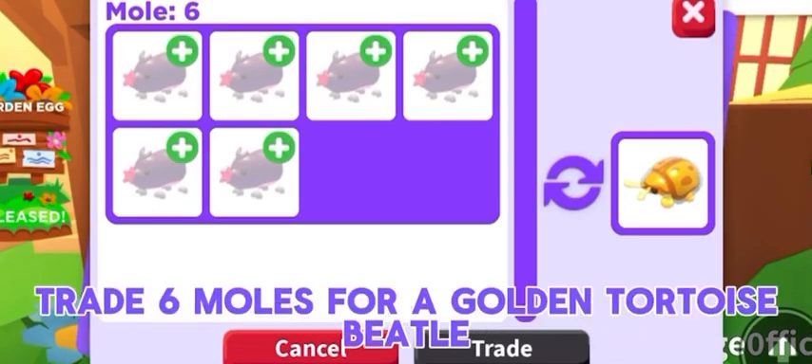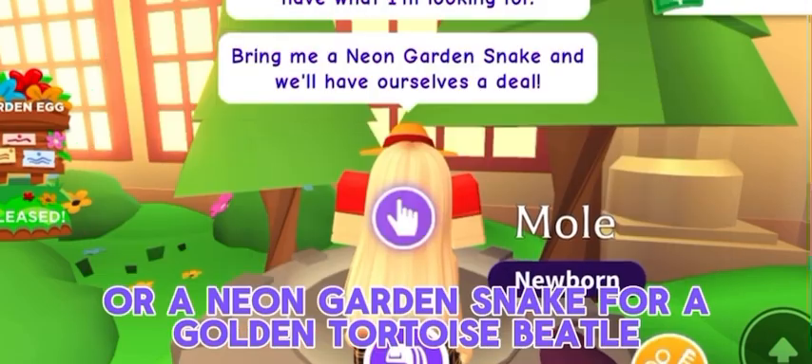This area is like a trading hub. Trade six moles for a golden tortoise beetle, or a neon garden snake for a golden tortoise beetle.